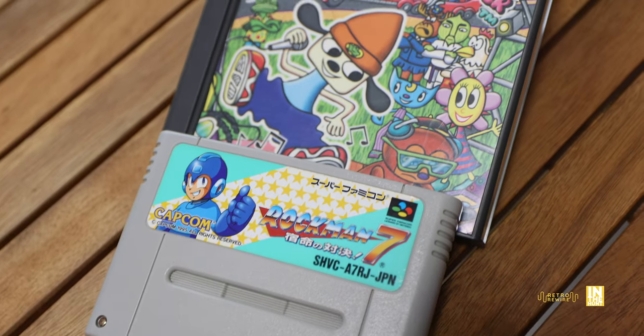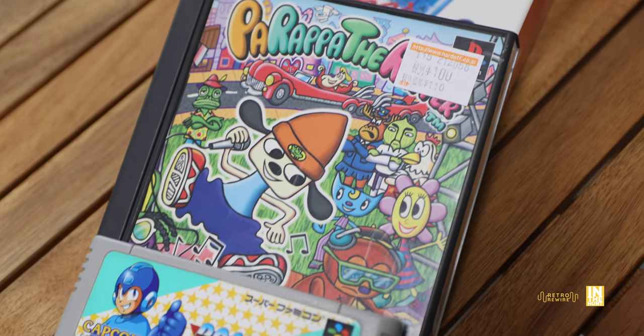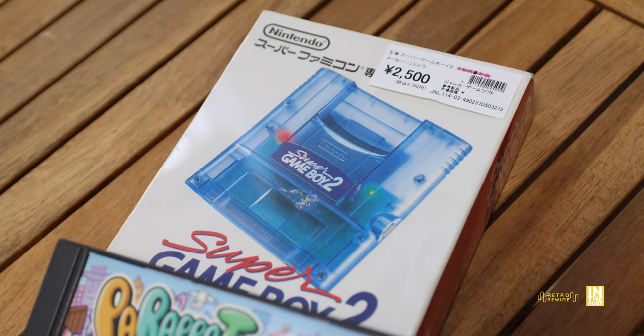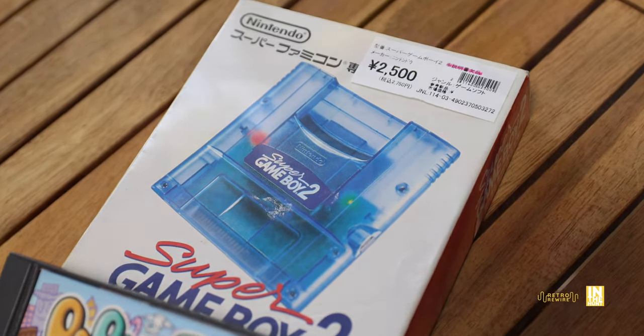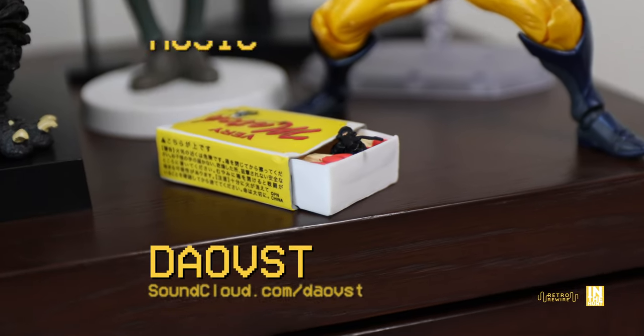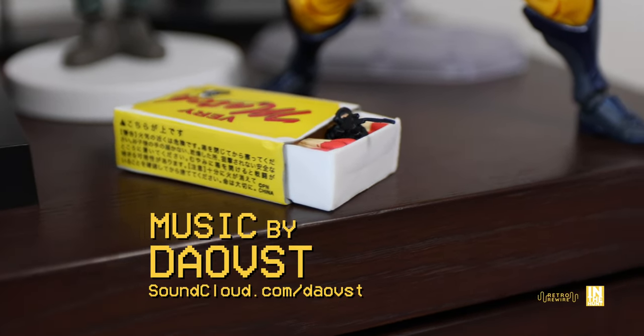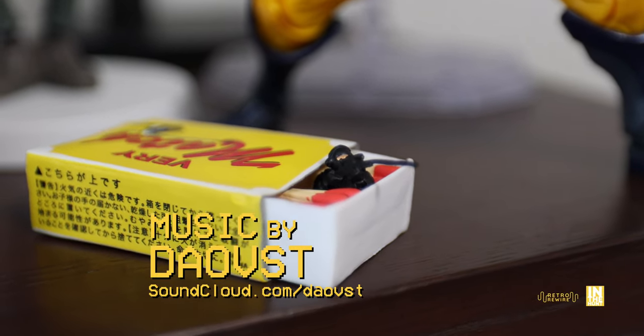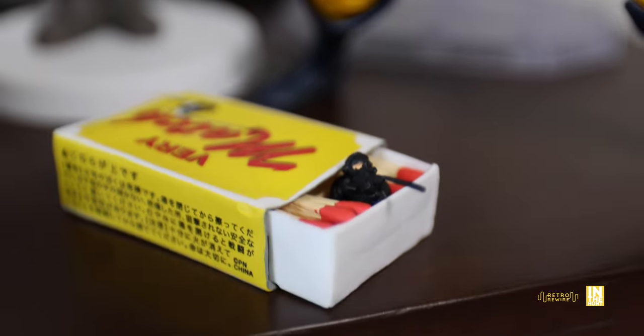Here's what I bought: Rockman 7, Parappa the Rapper, and the Super Game Boy 2. Definitely happy with the items I purchased here. That's going to be it for this episode - thank you for checking out Retro Rewire. More content will be coming soon, so keep an eye out. See you soon - ciao!